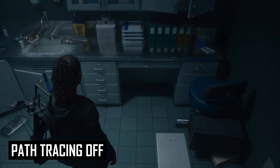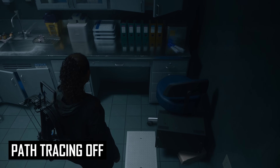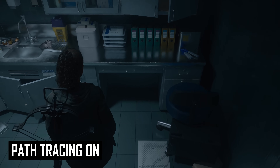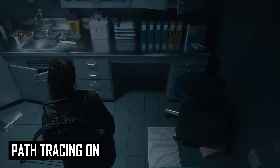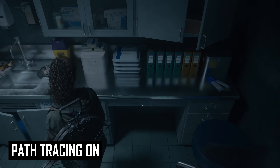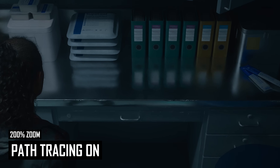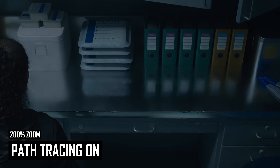In other situations in Alan Wake 2, you'll see noise in reflections more clearly. Path tracing improves the accuracy and stationary resolution of these reflections, but when you start moving around, the denoiser – ray reconstruction in this example – is still not fully equipped to deal with the low sample count. This leads to blur, noise, and flickering.